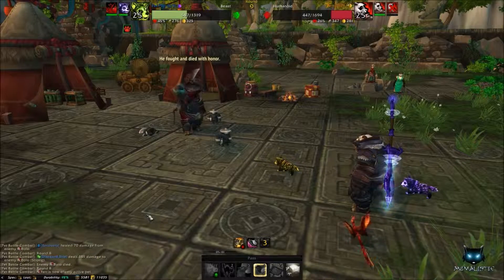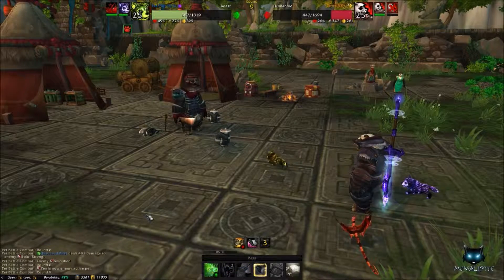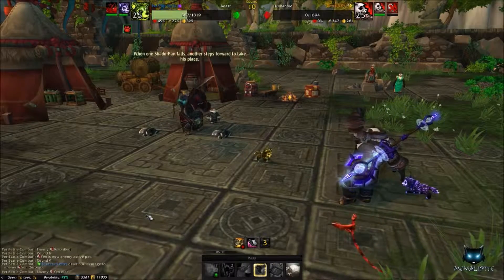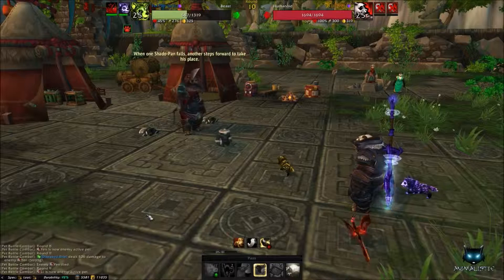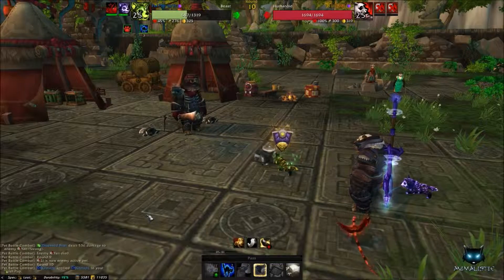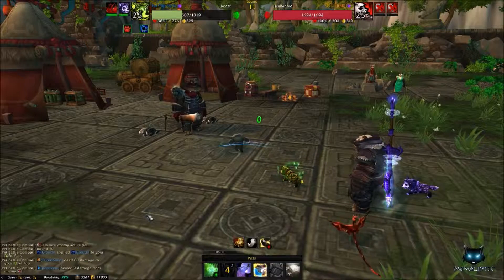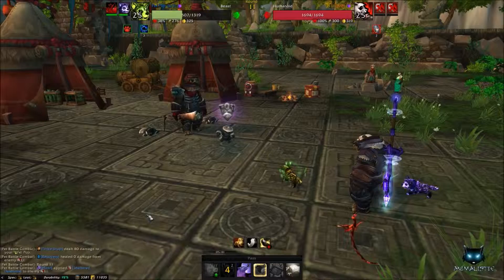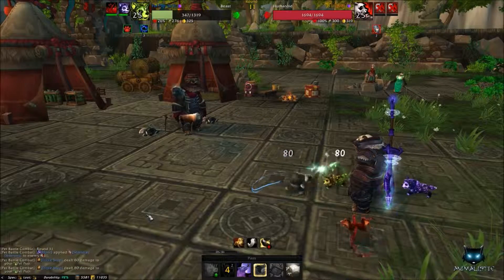When he brings his other pet back in, just use Diseased Bite and it should go down in one hit. For the third and final pet, do the combo again — Crouch, Howl, and as many Diseased Bites as you can get until one of you dies. If your Foul Pup happens to die, you've always got your Lost Pup and your third pet to fall back on.